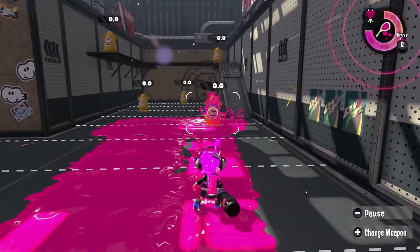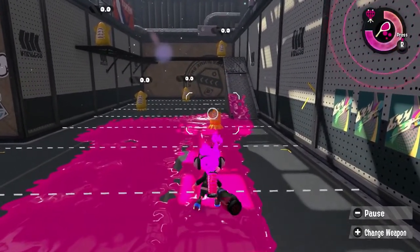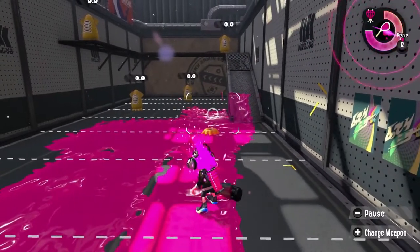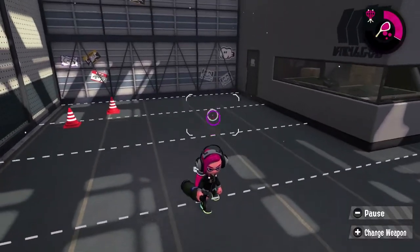If you move a bit closer, the Tensebrella can do upwards of 70 damage, and can even kill in 1 hit at around 1.5 lines. As a brella class weapon, damage at fixed ranges heavily depends on what part of the enemy you're aiming at and how much of your shot hits them. At most ranges, you'll 2-hit enemies with good shots.